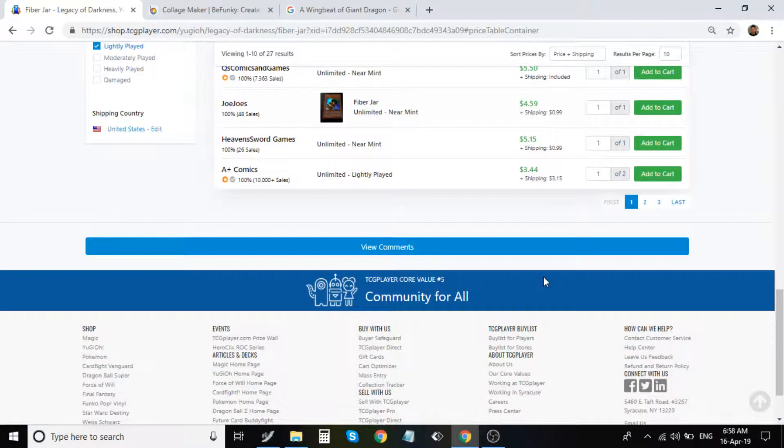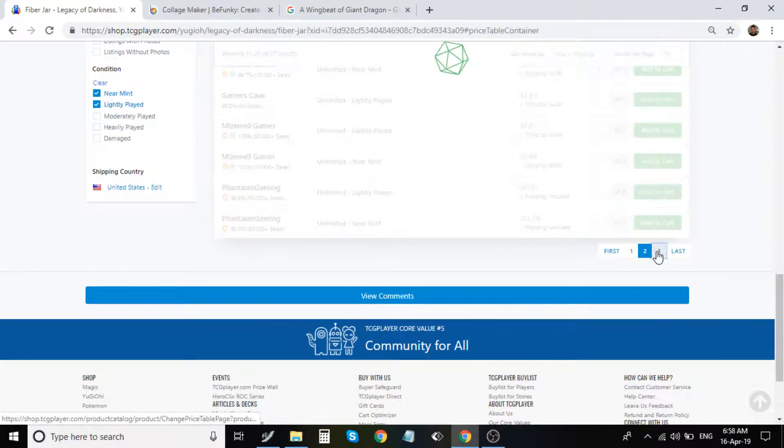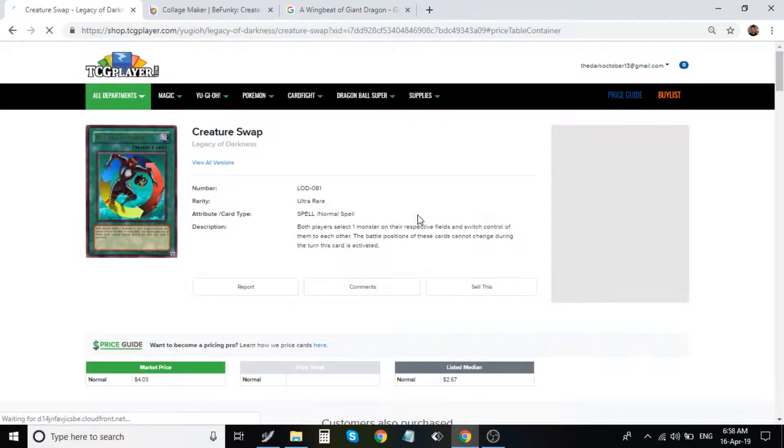Fiber Jar — the card that resets the duel. Unlimiteds are about $4. First editions are going for $16 and moving quickly into $20.